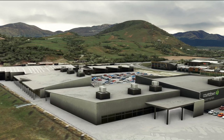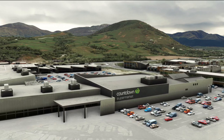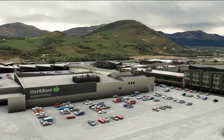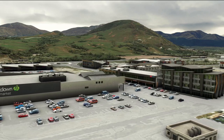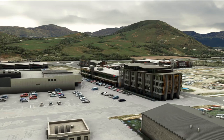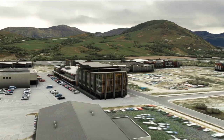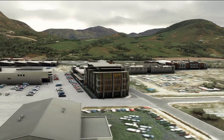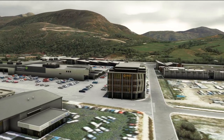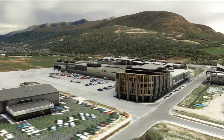They've also gone to the effort of adding in a lot of life to the north of the airport as well — the opposite side to the terminal. We're still going to see the overall wider environment of the area as we depart and take off. They've added a couple of hotels, supermarkets, and a little bit of life to the road as well. Really great bit of detail and thought that's gone into this.